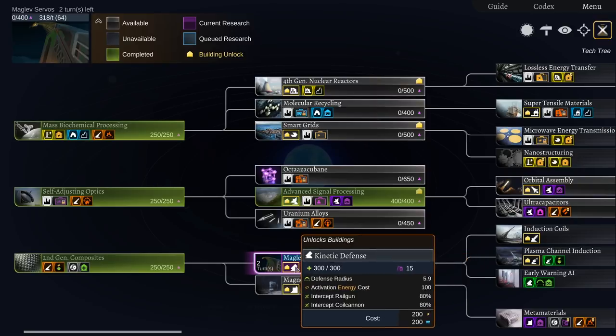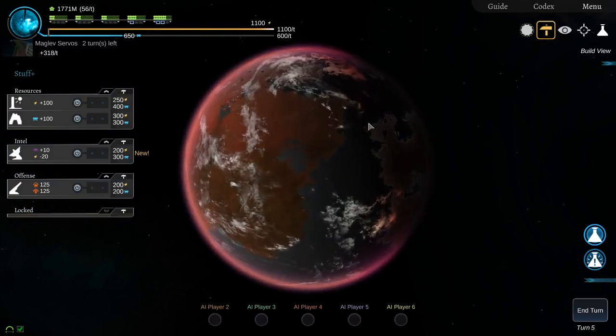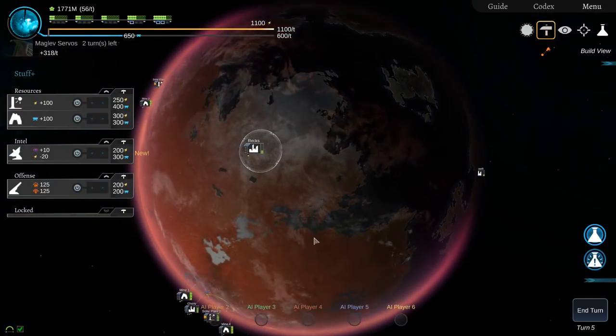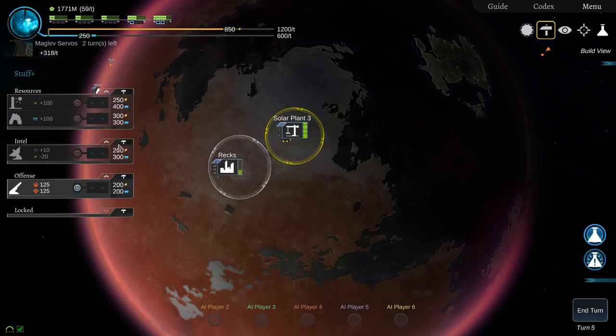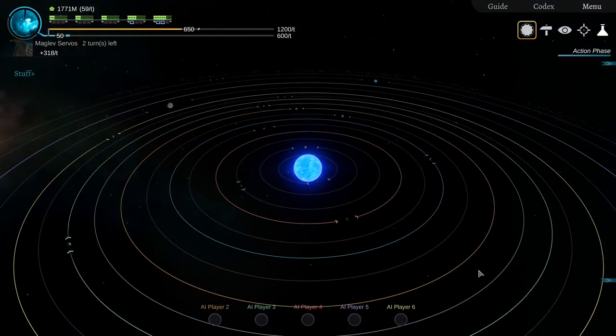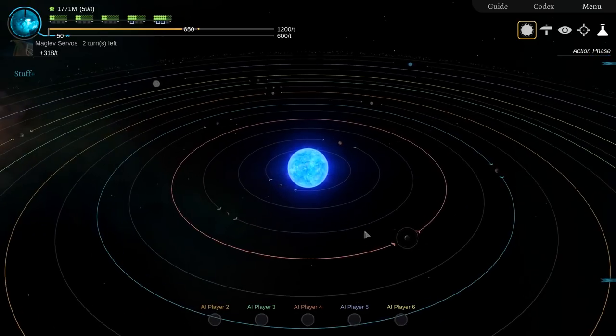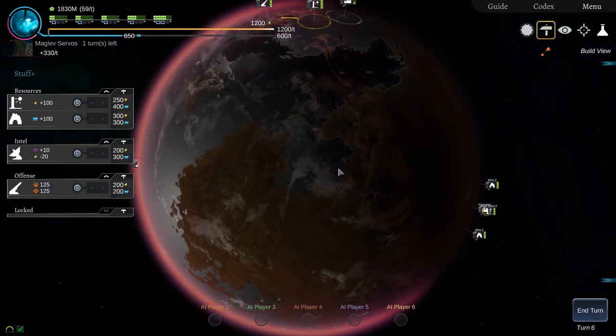Let's go for maglev servos which gives us kinetic defense — that would be useful. I want to start getting some guns, that's the way forward. So we're going to get a solar plant up here, and then a gun in this corner here. So there's our gun — we'll end the turn and can start firing. The game is still going to be a slow burner and niche, and people are going to find it either too slow or too boring. But there's nothing else that really offers this experience.